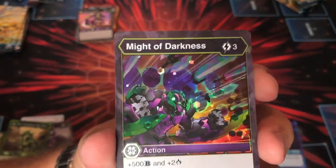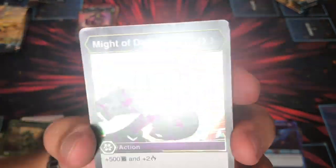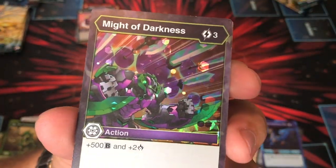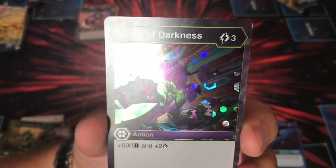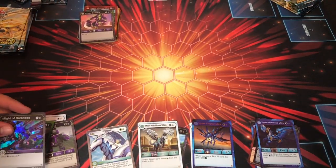Oh, we were saying we wanted this in Hex — look at that, this art is amazing! It's nuts — I think it's Maxator throwing swords at people, he has all these weapons falling off. But three costs, 500B and two. That's cool.